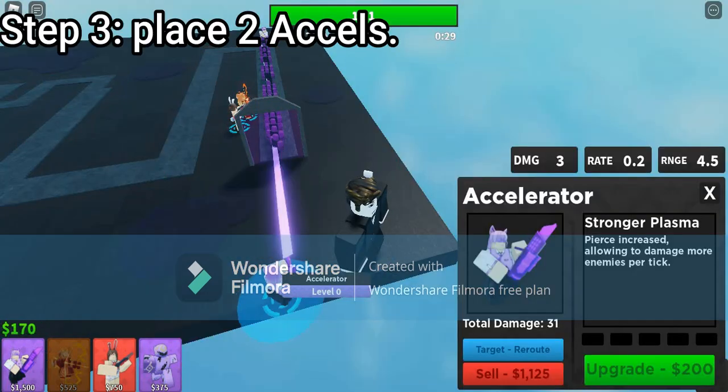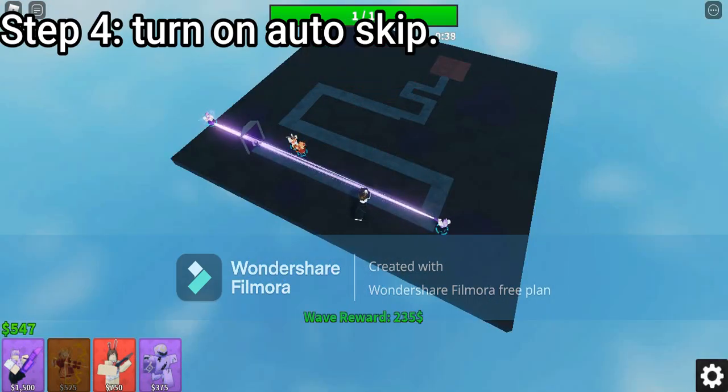Step 3: Place 2 Excels. Step 4: Turn on Auto Skip.